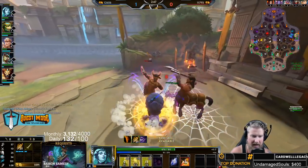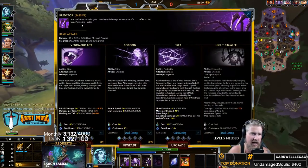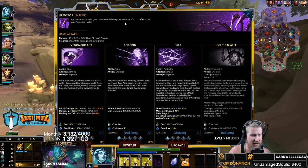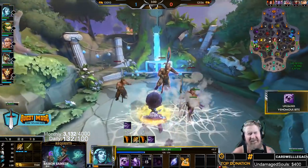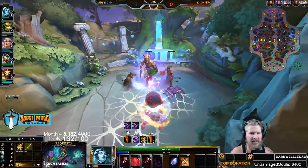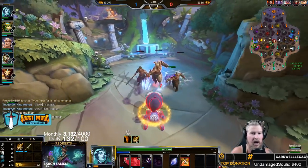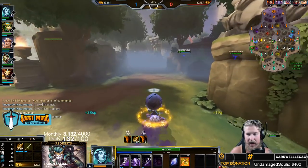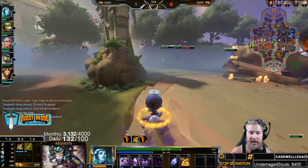For Arachne's passive, her basic attacks gain 1.5 physical damage for every 5% of a target's missing health. So the lower the HP of the target you're fighting, the more damage you deal. You're really good at picking off low-HP targets. As for the build — we had to skip over it at the start because we had to run to blue buff so fast.